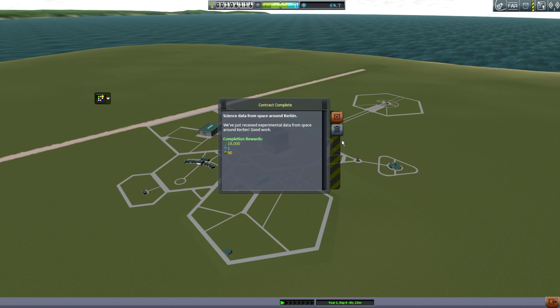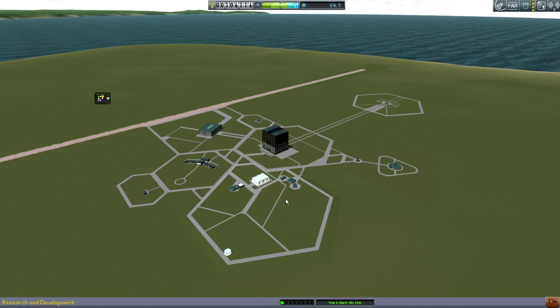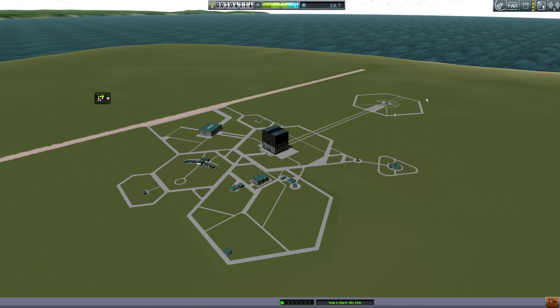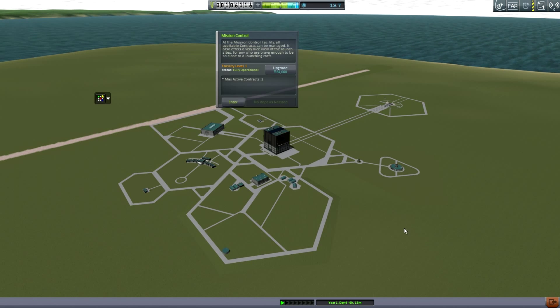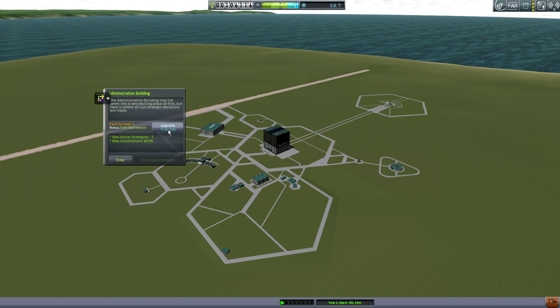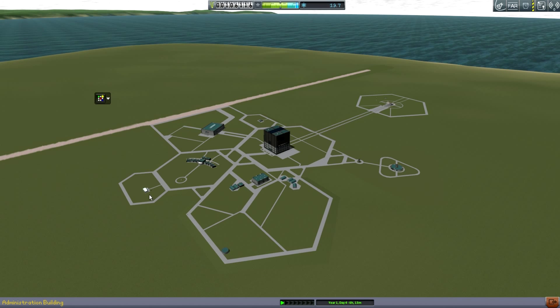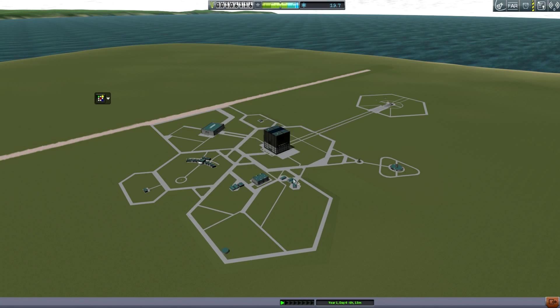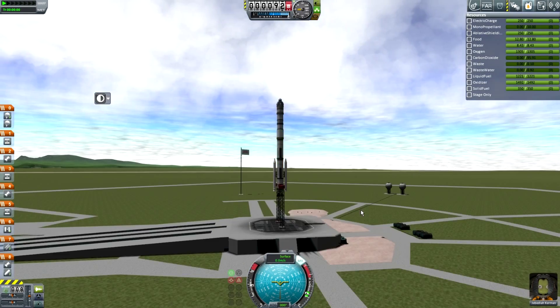18,000 funds from that mission — pretty good. With that science I'm thinking of unlocking those launch struts for bigger things. I want to conserve funds because I know what I want but don't have enough for really big upgrades. I could upgrade Mission Control to get more missions and make more money — that's probably a good idea. The R&D building requires a lot of money but I'll need it eventually, so I need high-yield missions.